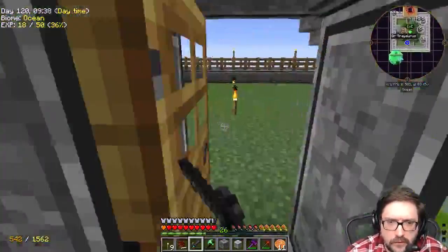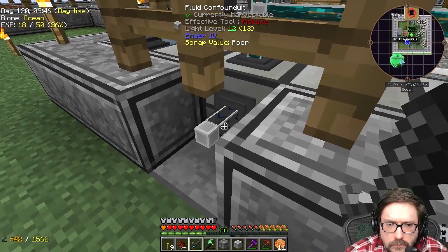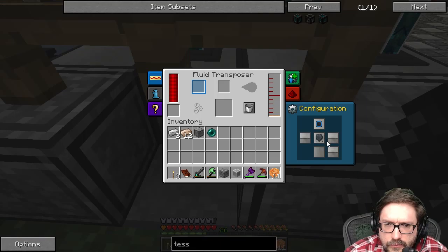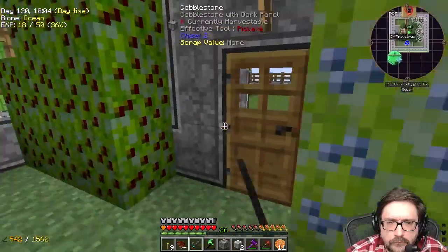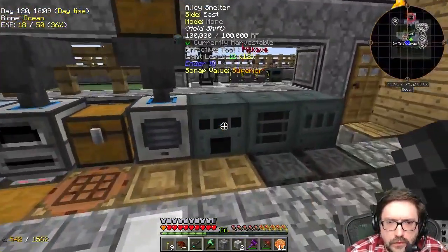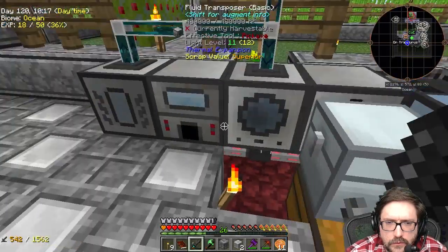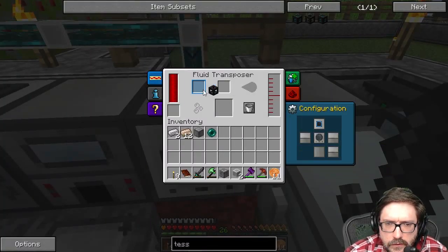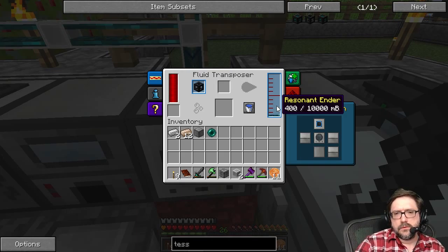That stuff is definitely going to be done by the time I'm done here. I've got to help if I turn it back on. All right, turn it back off. Looks like it's done. Perfect. Good. Finish this off. Assuming I got the right glass, which I may not, and I do have. Good. Come over here to the fluid transposer. We'll toss this in here. We'll turn it back on to fill. And once it gets up to a thousand, or one bucket's worth basically, it should automatically complete.